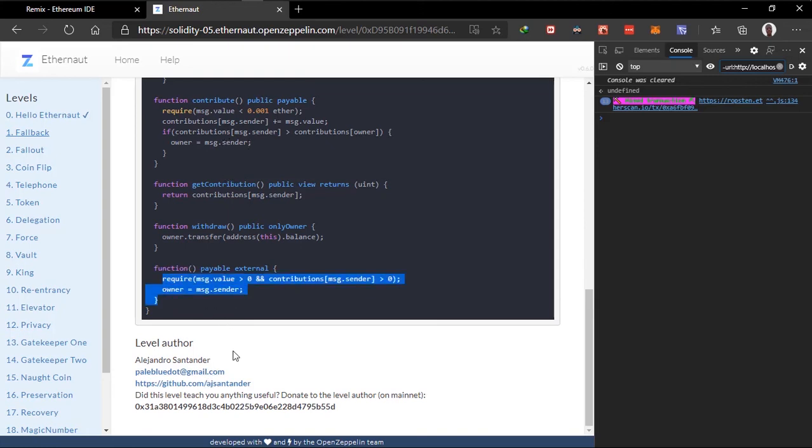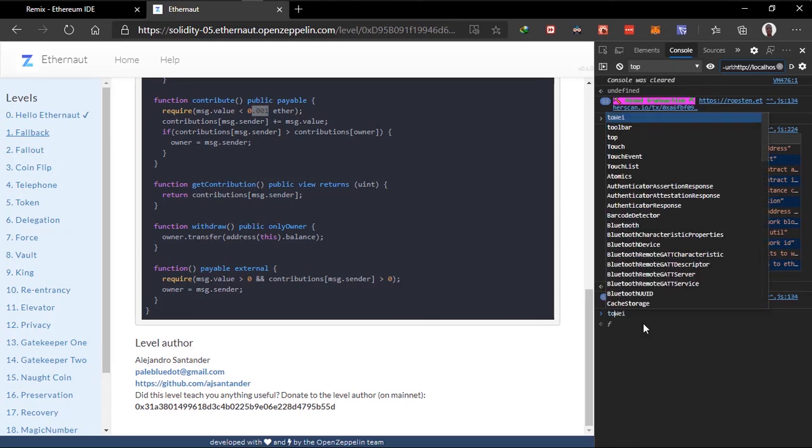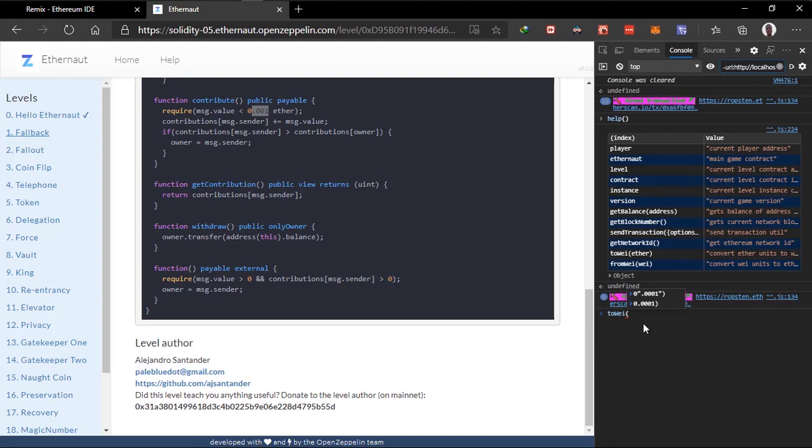If you type 'help' here, since the smart contract accepts Wei as the payment method before converting it to ETH, all we have to do is get the Wei equivalent. If we look at our help we can see 'toWei' right here. So we can say toWei and pass '0.0001' — note that I have triple zero, and you have to pass this as a string. That's because according to the required method it should be less than 0.001, so I added an extra zero to be less than the specified value.